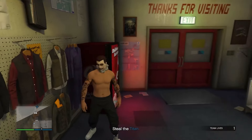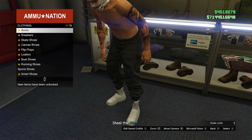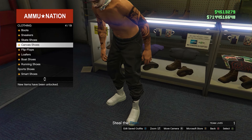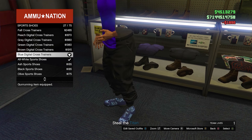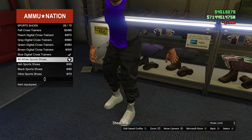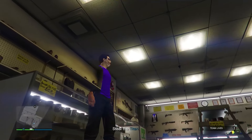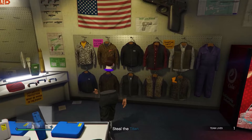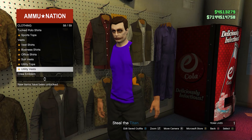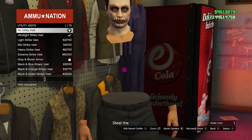Next, come over to the shoe section just across the store, and go ahead and equip any shoes, then equip the ones you just had before. You're going to see the invisible body actually appear, however there's going to still be a bit of a shirt there. So to fix this, just come over to the top section, go down to the utility vest, equip the second one, and then equip none — and there you go, you now have the fully invisible body.